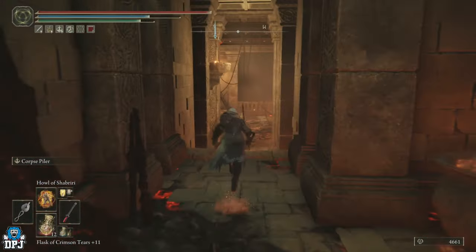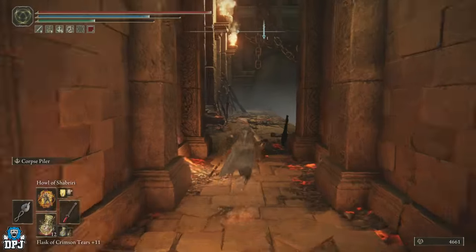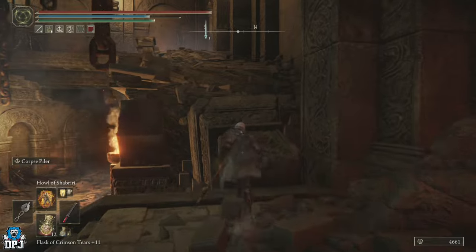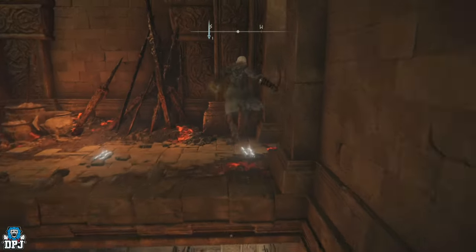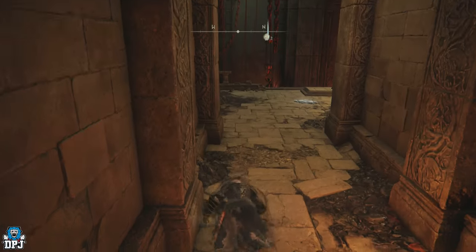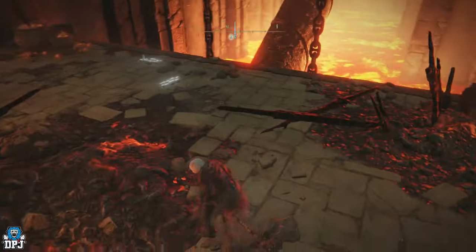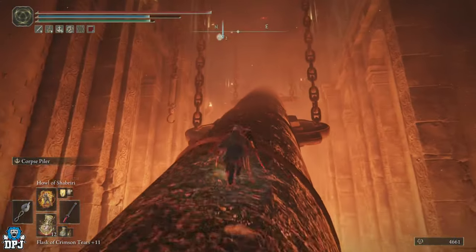You can ignore all the enemies, no need to worry about any of them. Take a left through here — you can run to the end and get down the ladder if you want, but you can simply jump down this way instead. Jump down, come up this way, jump across that gap, take a right here — you can safely jump down there without dying. This is the lever you'll need to pull. Once you pull it, that big tube which allows you to go up will come down. Make a run and jump for it at the very edge, and then you ride it to the top.